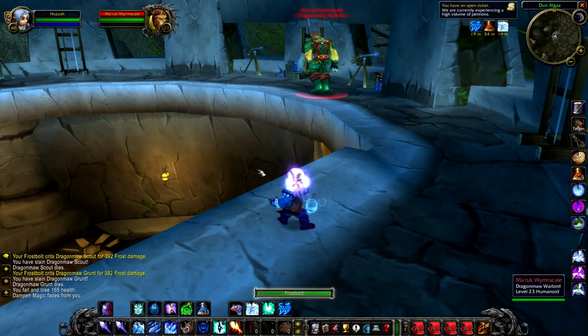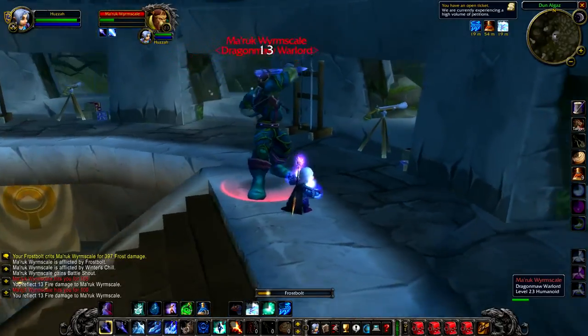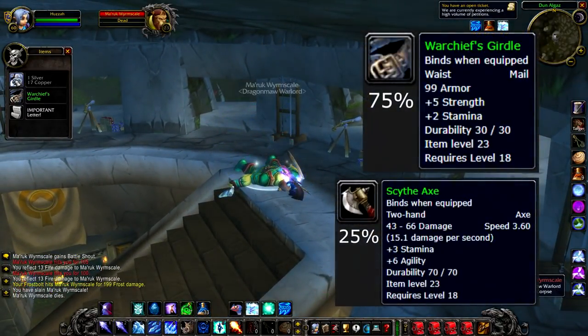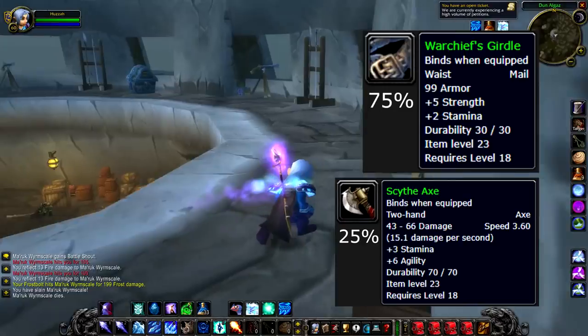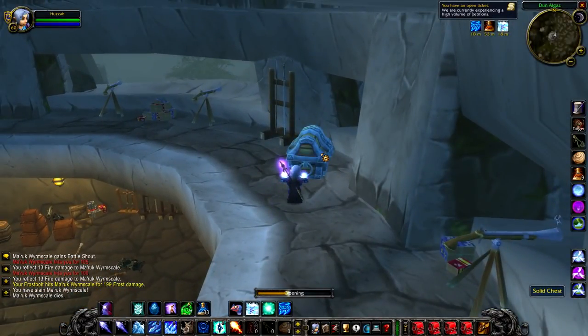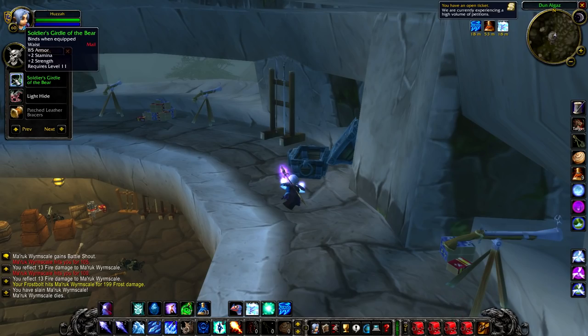The fight with him is not particularly difficult — he's pretty easy to kill. So all you have to do is just go in there and hit him as fast as you can. There's not a lot of adds either. If you can kill him though, a 75% chance to get the Warchief's Girdle and a 25% chance to get the Scythe Axe. I actually think even though it is a higher drop rate, the Warchief's Girdle is the better item here. There are a lot of really good weapons at this level anyway, but belts are a bit harder to come by. Also make note there is a chest in the building as well that respawns semi-frequently, so even if he's not there, it's worth checking for the chest.